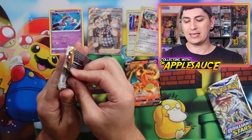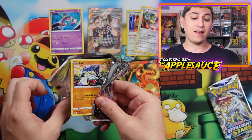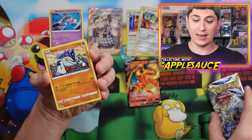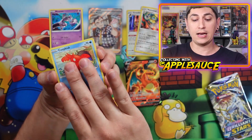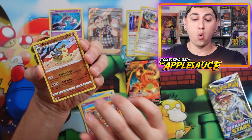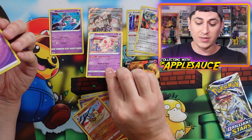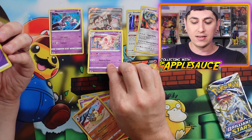We got a Bonnet non-holo rare, an Energy, and a code card. This tin has been quite boo-boo. Melmetal holo rare — not even doing the card trick because I've been opening so much Scarlet and Violet I keep forgetting. We got a Sawk for your foot, Golett, Chimchar, Wormadam, and an Alcremie.